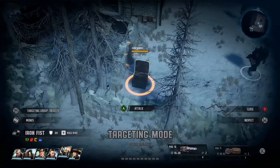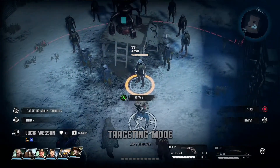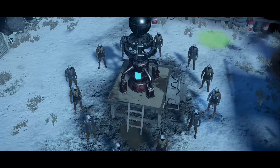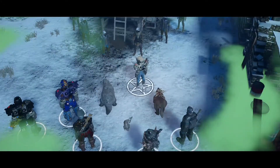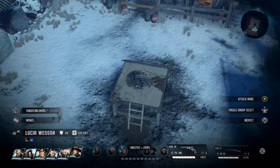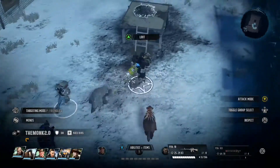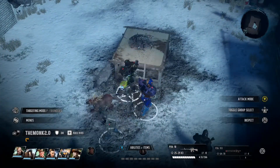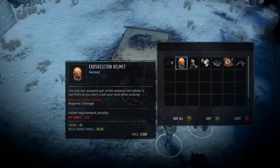The exoskeleton suit is incredibly powerful — you get a 15% melee buff on each piece. The helmet is the first and easiest piece to obtain. The area is located just north of the Massacre Site; I've done videos on the Massacre Site before so you shouldn't have trouble finding it. You simply loot this junk pile and amongst some other things you'll get the exoskeleton helmet.